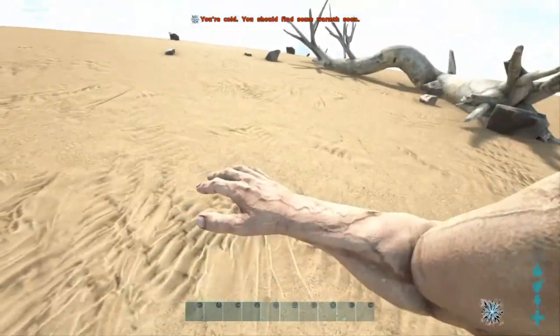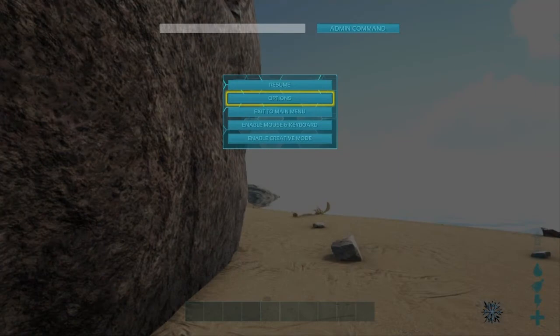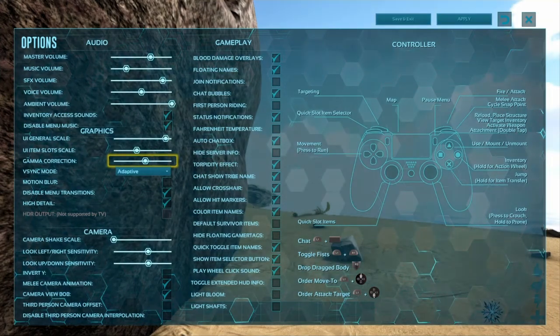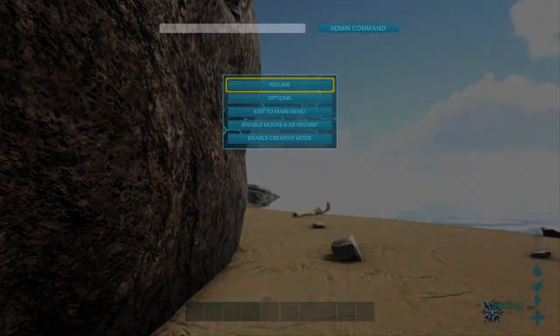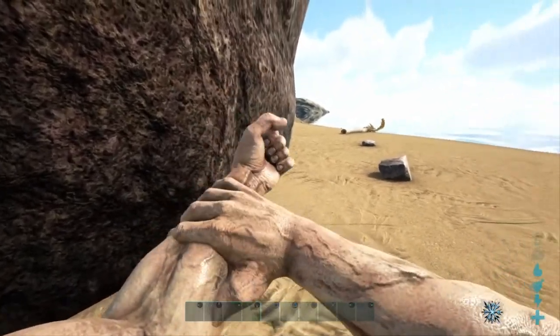Okay, I'm next to a rock. Hold up, why is my gamma so high? Let me turn that down a lot. Okay, here's my hand — that's me scratching my arm.